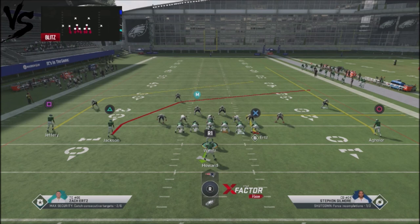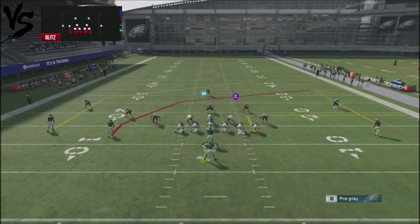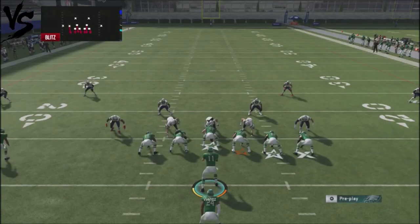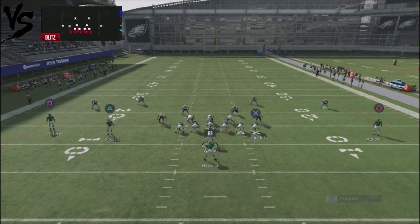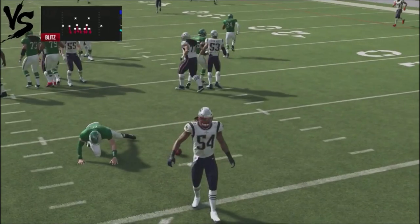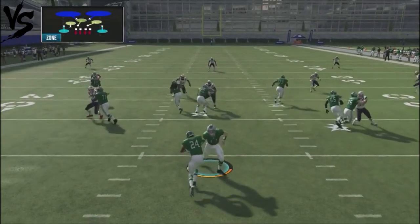Another option: take your tight end and put him on an out route. If you have a chemistry that lets your tight end run whip routes or other special routes, do that — but an out route is more consistent against man blitzing. I like to streak the outside receiver to clear him out. You can get good separation against zone coverages and good one-on-ones against man. You can do a max protect, lock the running back individually, and just read high-low. Against that man blitzing, you could have taken that to the house.